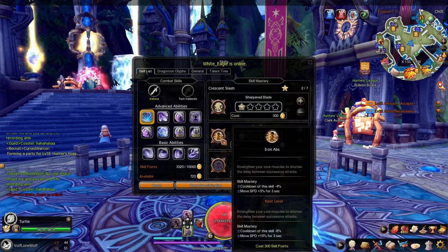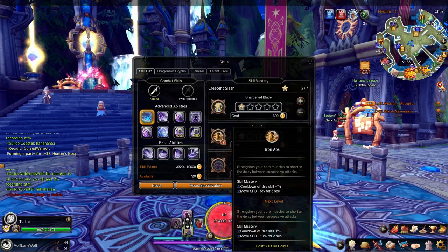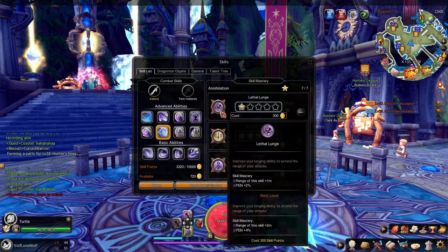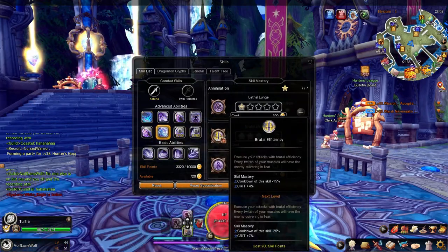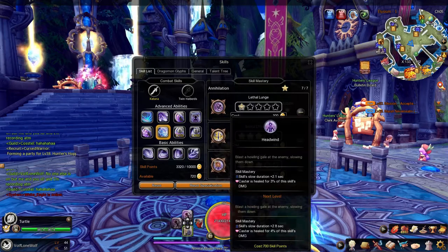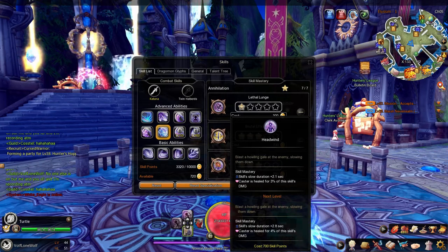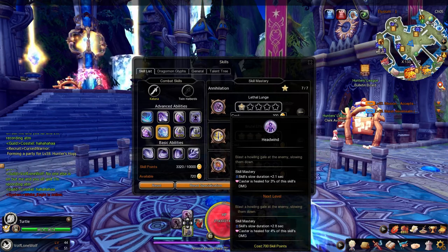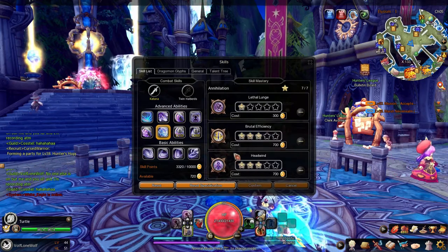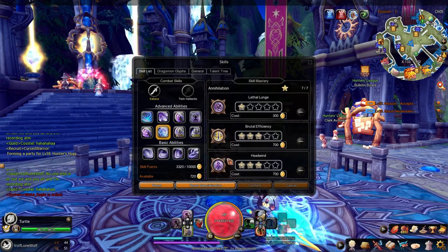What you can do is put points into your skills to get bonuses or to help them advance in some way. For example, I put some points into cooldown and healing, so now this skill kills me — I mean, does much more damage than it used to since I added points to it. You guys will start to understand it more as you use it.